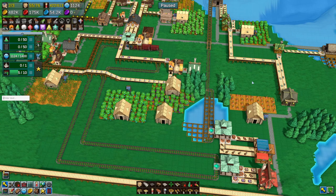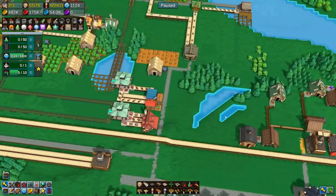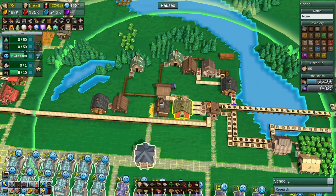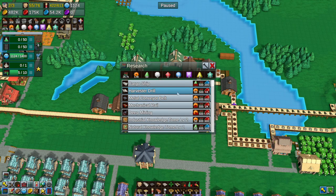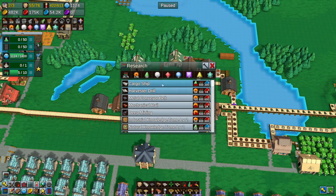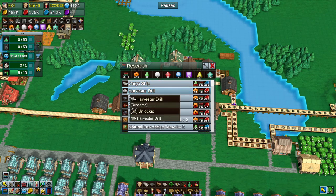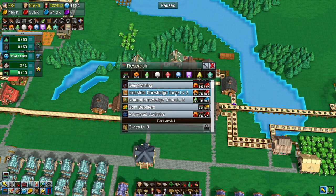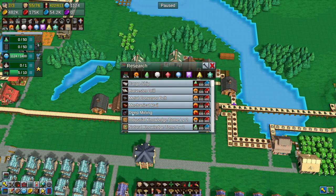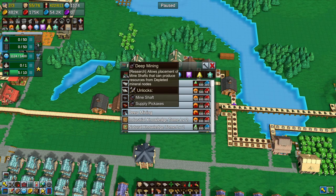Hello everyone and welcome back to Factory Town. I got a pop-up just as I logged in saying we have new research available, which we actually have tons of research available. Like a lot of things — cargo ship, we have no purpose for that at the moment, the harvester drill. I don't think we have it in deep mining. The last place in the mine shafts that can produce roots — that's what I want.